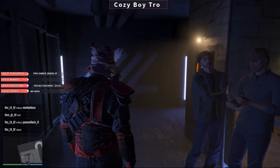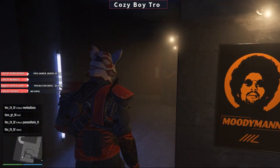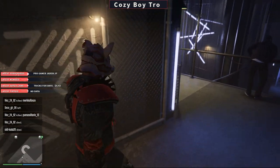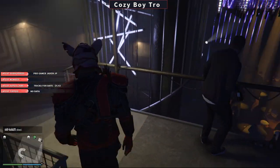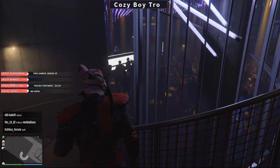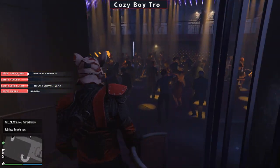So if you want to start the Cayo Perico heist, all you have to do is go over here, and you're going to want to walk downstairs over here. This is what the Cayo Perico nightclub looks like — it's similar to your own nightclub if you own one.